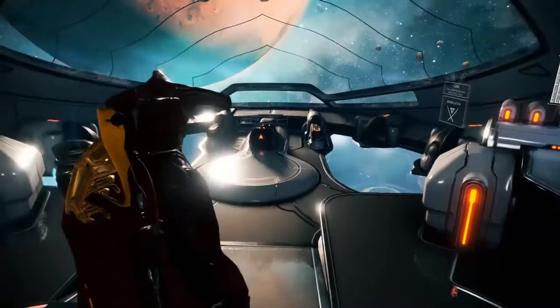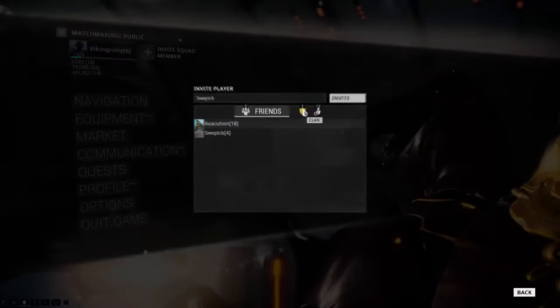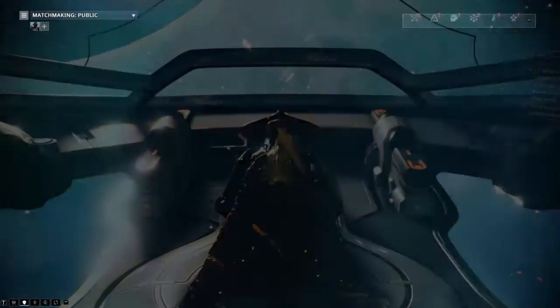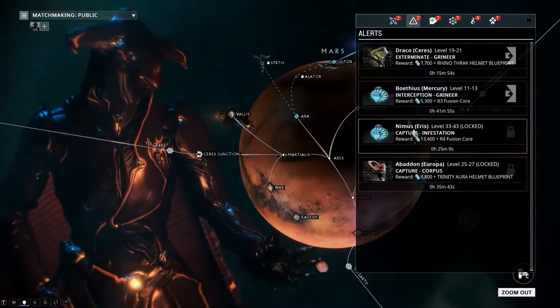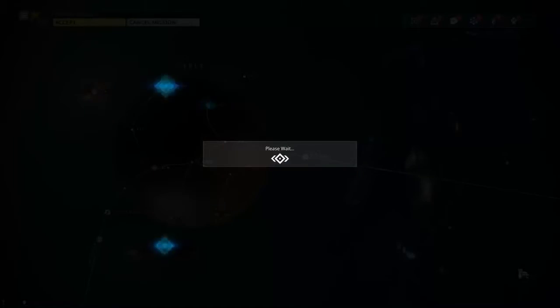The first thing you're gonna have to do is make sure you have at least one friend online in the game at one time. As you can see I got two, so I'm good. You just have to make sure you have at least one friend online, then go to your alerts and click any of them. We'll do this one — find a squad and then go into the game.